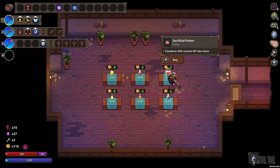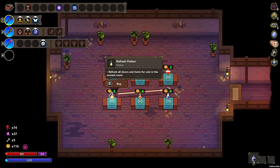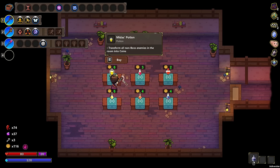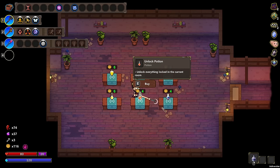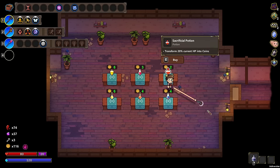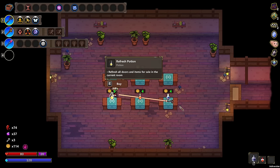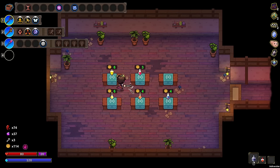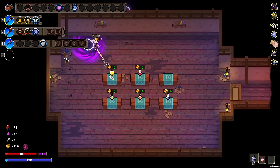I'm going to take this away just so the pops don't spawn for the moment. Transform — we could do this again. Permanently increased max — we tried that already. Transform all non-boss enemies into tokens — for a hard room coming up, this would actually be pretty good. Refresh potion, all doors and items for sale in the current room. Sacrificial potion I think would be really good because we can get more money, and permanently increase hit points minus potion. Let's grab these and use that reroll potion.